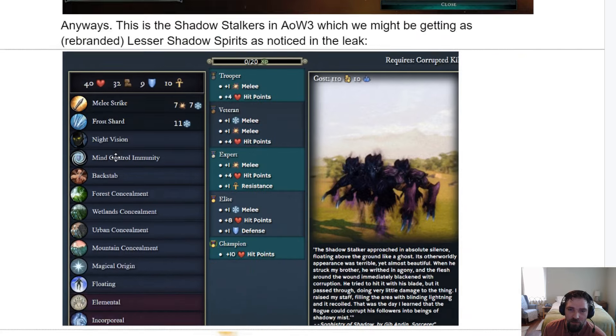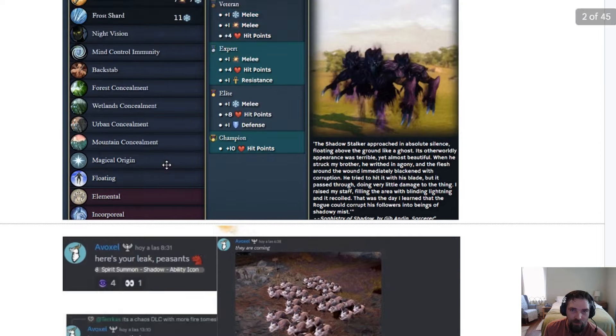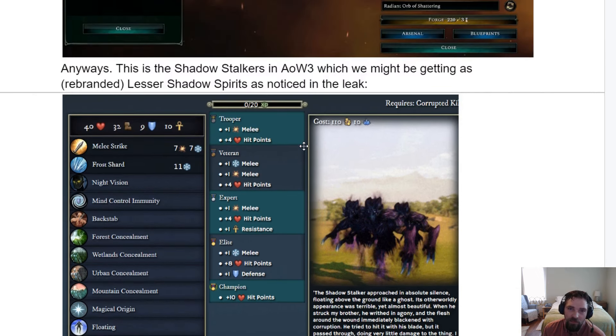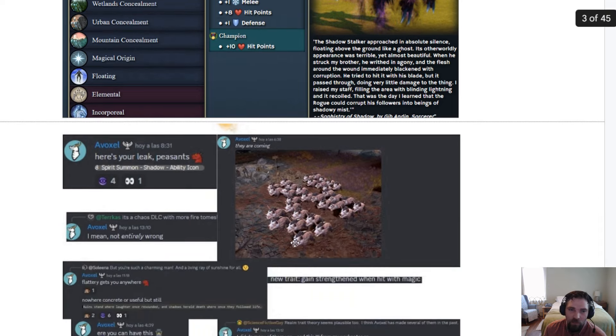They mentioned in one of the Discord posts something about a shadow spirit summon, similar to this Age of Wonders 3 unit — the Shadow Stalker, I think it was called. I'm excited to see that. I imagine since it's a shadow unit it would appear in the shadow affinity tree, maybe as a tier one tome. Though maybe this spirit is a tier three that we haven't gotten to see yet.